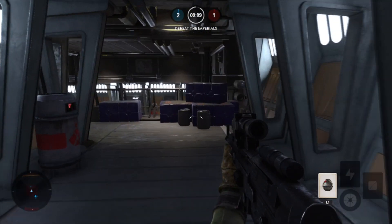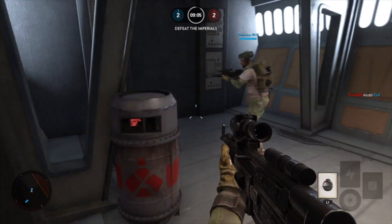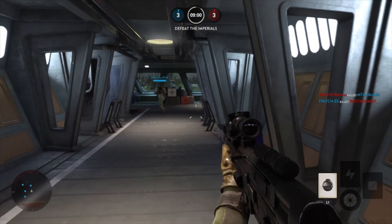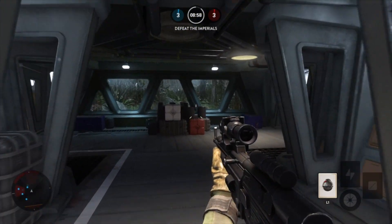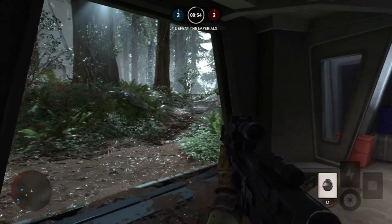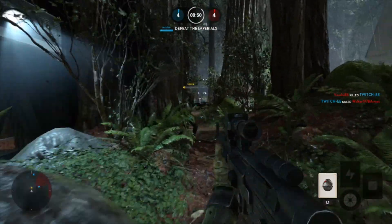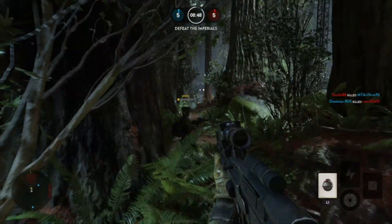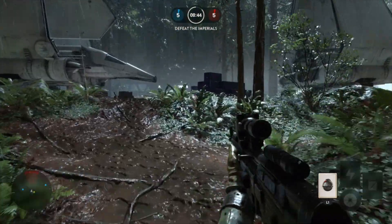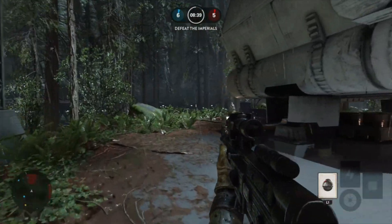You can shoot the Ewoks but you can't kill them — they just run away, which is quite funny. The maps are so well designed, I absolutely love them. There's a variety — some compact, some large. There's an ice caves one that's all underground with tunnels going off in every direction. You come out into an open bit and sometimes you'll run into the enemy and can sneak behind them.